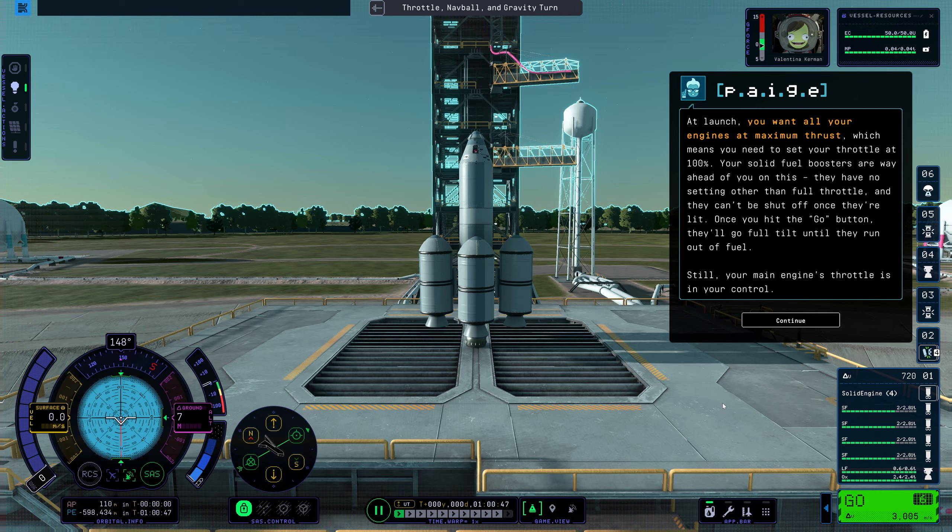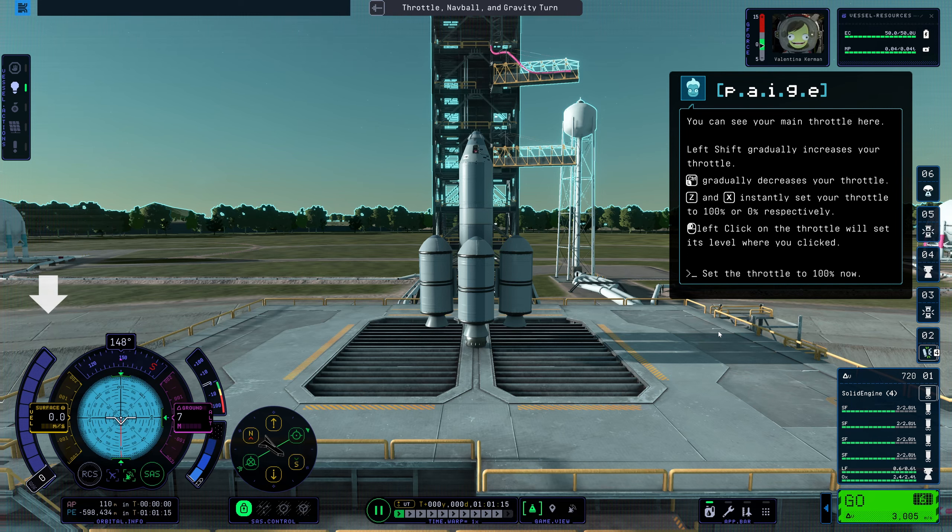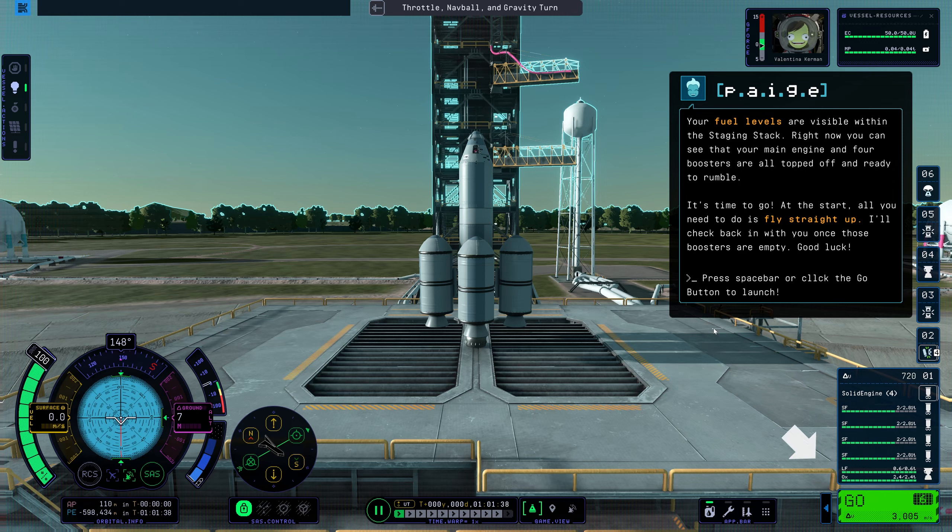At launch, you want all your engines at maximum thrust, which means you need to set your throttle at 100%. Your solid fuel boosters have no setting other than full throttle, and they can't be shut off once they're lit — once you hit the go button, they'll go full tilt until they run out of fuel. Your main engine's throttle is in your control. Left Shift gradually increases your throttle, Left Control gradually decreases it, and Z and X instantly set your throttle to 100 or 0% respectively. Left click on the throttle will set its level where you clicked. At the start, all you need to do is fly straight up. Good luck!